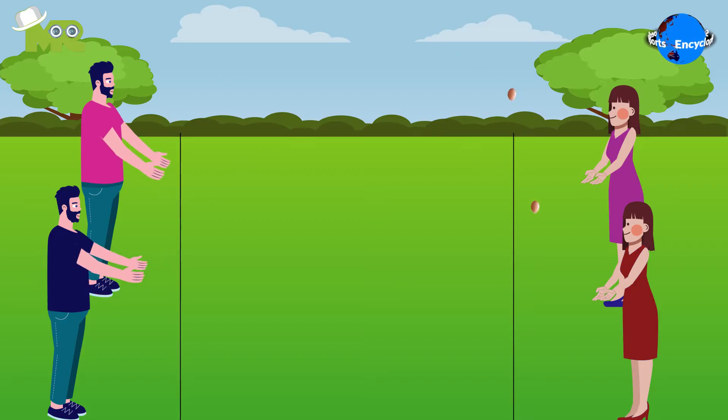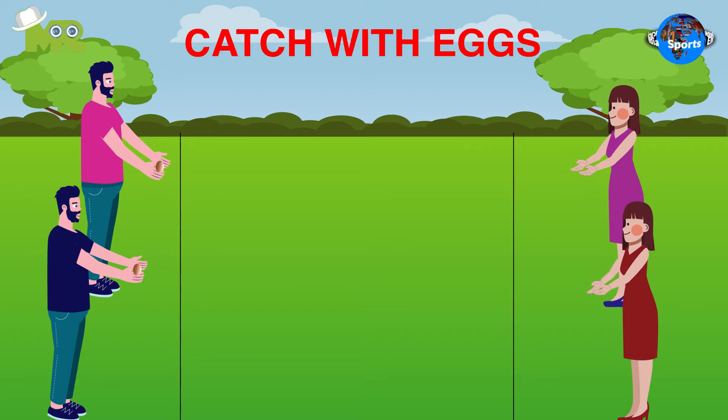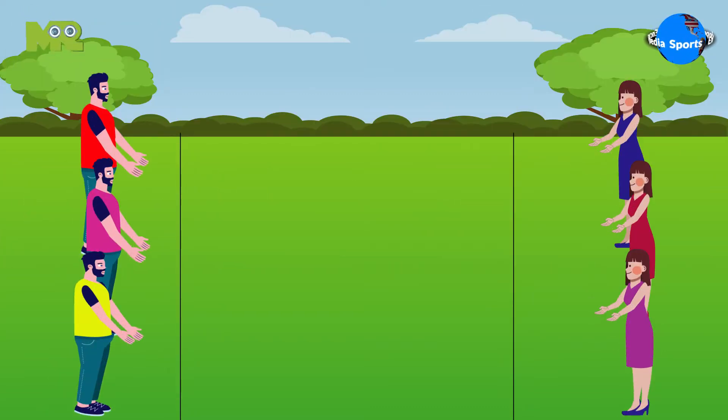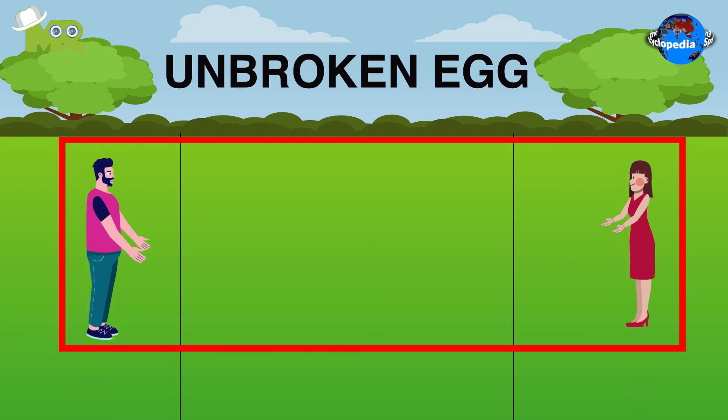The game is rather easy and straightforward to play. It involves playing catch with eggs. The objective of the game for each team is to make sure that they are the last team standing with an unbroken egg.